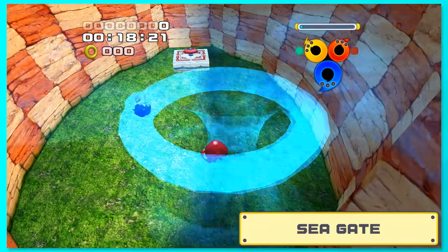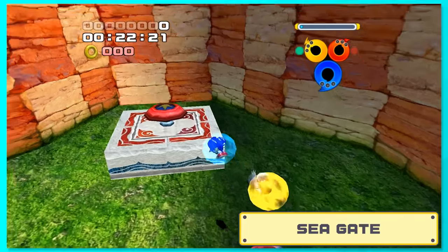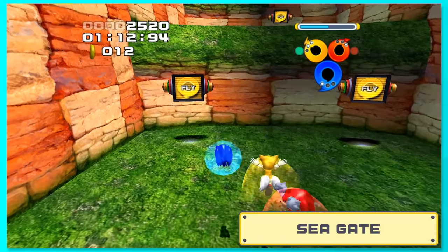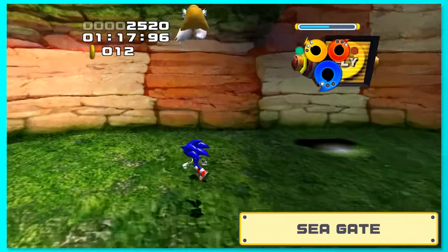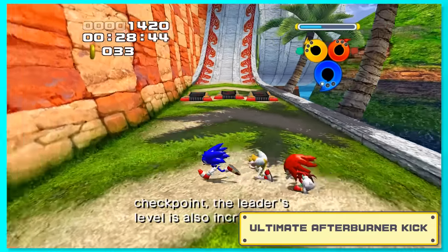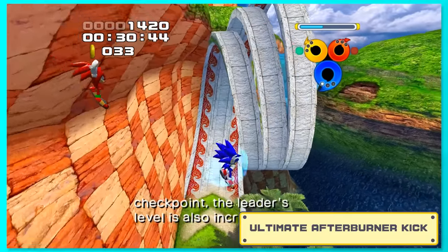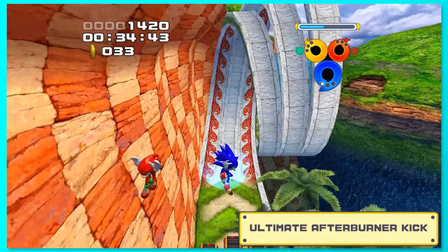Now, in Sea Gate, the game really wants us to try out all the characters and use their moves to get through the stage. We're supposed to switch to Tails and fly over this large gap, but instead, we can make Sonic run at the wall and ascend way higher than Tails could ever dream of getting. This is an unintended technique called the Ultimate Afterburner Kick. On some walls, you can launch yourself upwards by sliding into the wall and pressing jump at the right time.